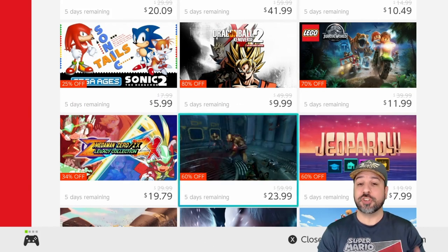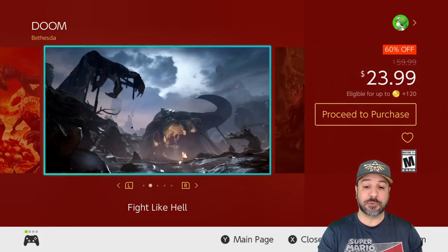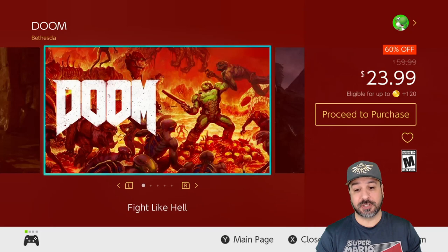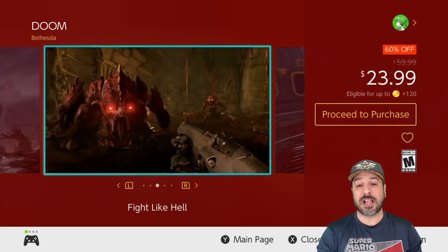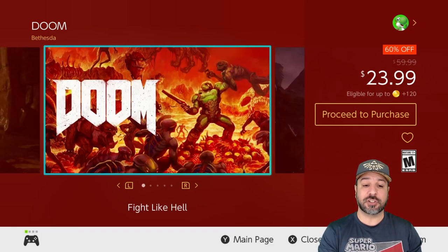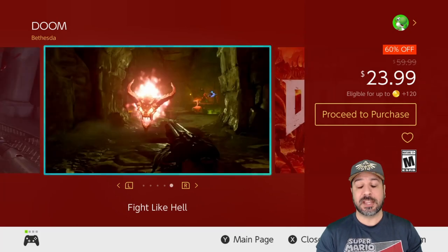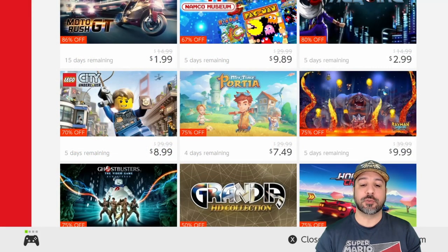Earlier we talked about one of the cheapest Doom games — well this is probably the best Doom game currently on sale: Doom 2016, the relaunch of the original Doom series available on every console. This game was at full price on the Nintendo Switch for a long time and this is one of the first times we're getting it so heavily discounted. Right now it's 60% off, dropping the price to only $23.99. If you like action FPS shooters and you've never experienced Doom 2016, do yourself a favor and pick it up — it's really one of the best FPS games for a single-player experience in the last five to ten years.